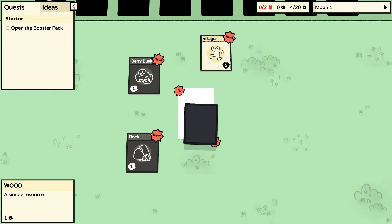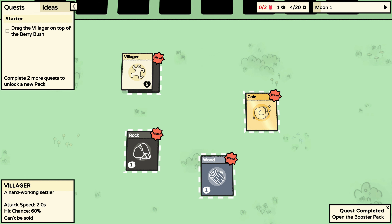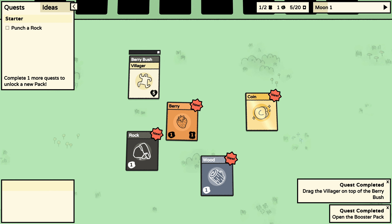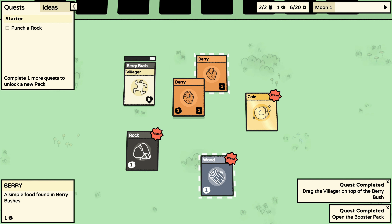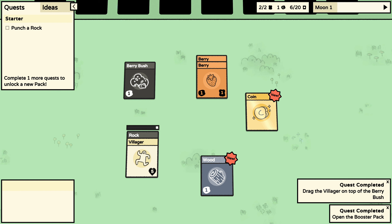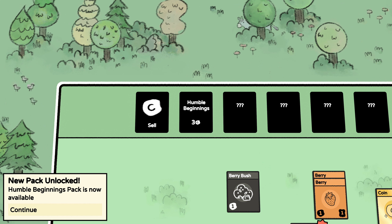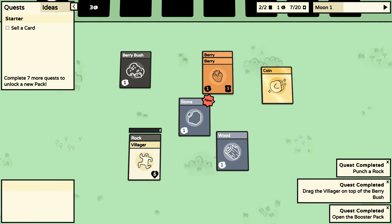This is a game where you just stack cards and discover new things. First we open the booster pack — there's a villager, a berry bush, a rock, wood, and a coin. I completed the quest to drag the villager on top of the berry bush. Now I guess we wait. He's got a berry. I want to collect another berry — it says I can stack the berry on the wood, stack berry on berry.